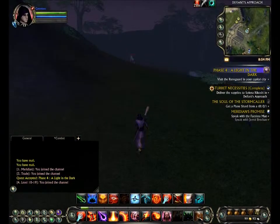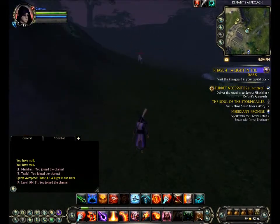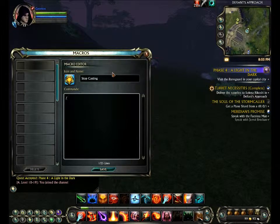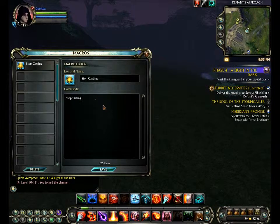For this next macro, I've gone on my Mage as it's easier to show you. This is going to be a Stop Casting macro. Go back on the macro screen, click the icon to name it Stop Casting. This one's very simple: slash Stop Casting. Save it and put it on your action bar.